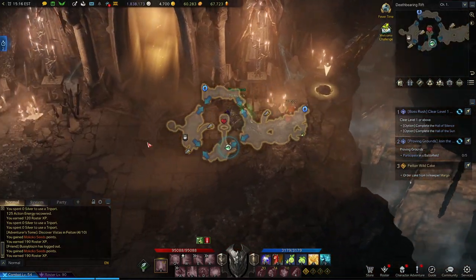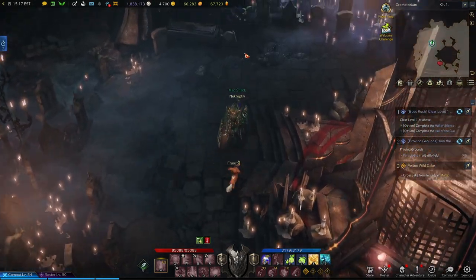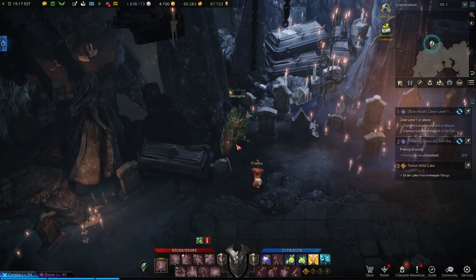For our final stop we're going to go back and visit Lucia. From directly where she's at on the map, if you walk to the back of the crematorium, you will find the final seed of Kalaja.